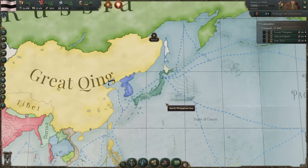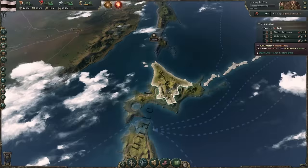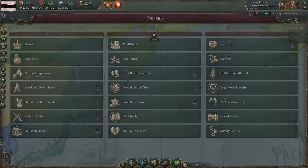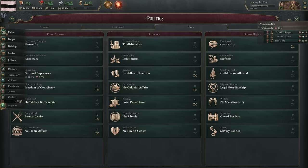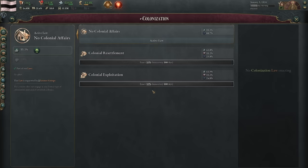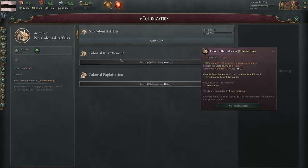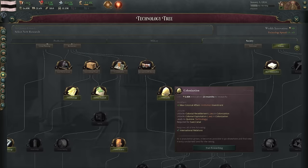The very first thing I want to do is colonize the Ainu Mosir. This area actually has gold mines — or at least it will have discoverable gold mines — and this is a really efficient way for us to generate revenue for our government. To do that, I have to come to our political screen and establish a colony. But the problem is we don't produce any colonial growth. To get colonial growth we have to pass colonial resettlement or colonial exploitation, which means we first need to research colonization technology.